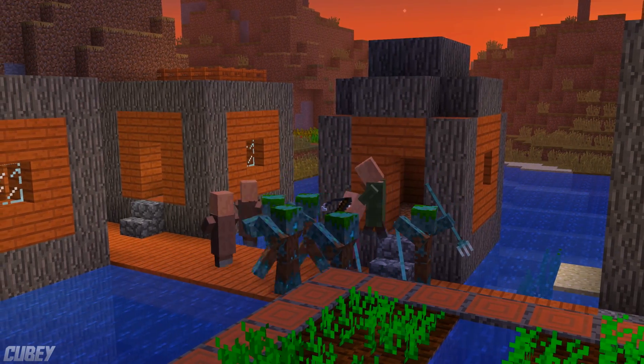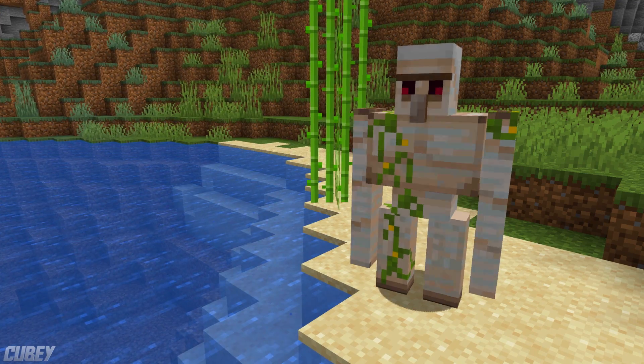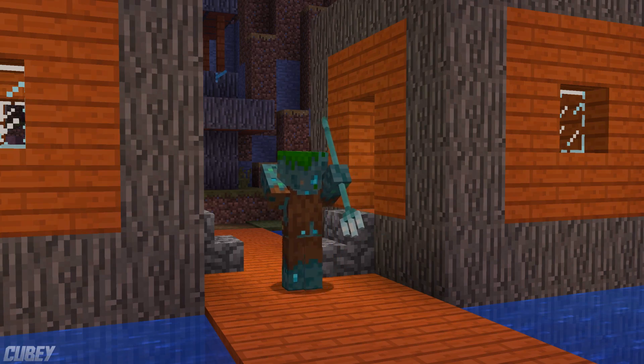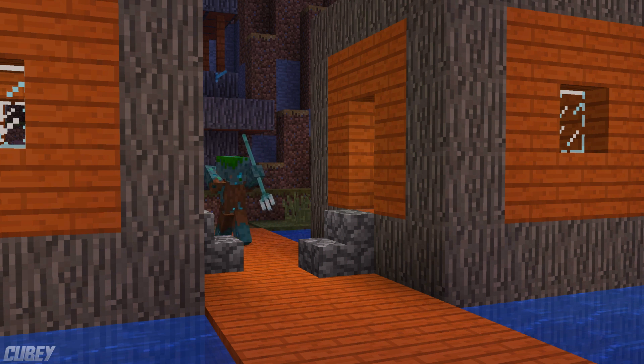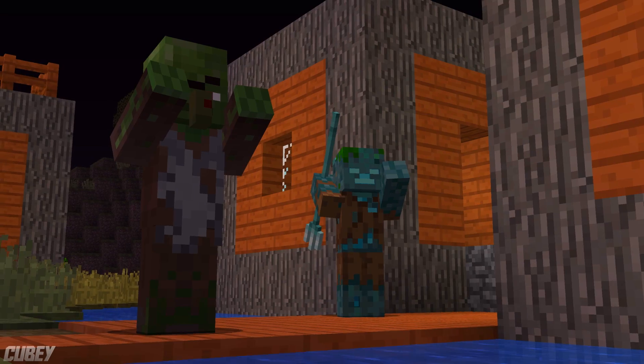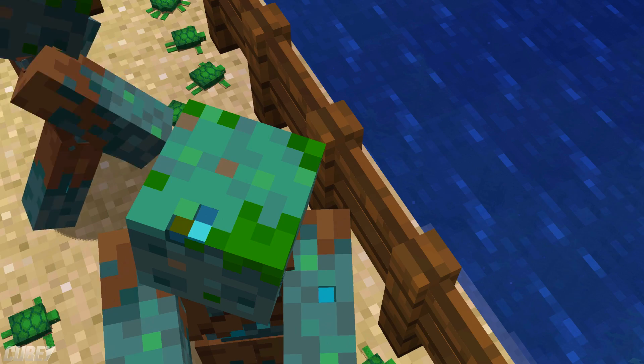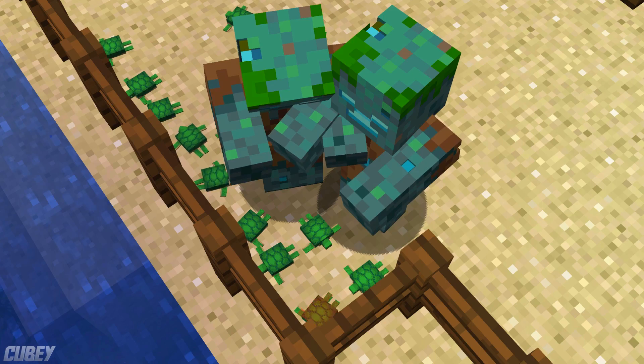Like most zombie variants, Drowned will actively attack villagers, wandering traders and iron golems. Drowned that kill villagers with a thrown trident occasionally transform them into a zombie villager; however, they cannot break down village doors on hard difficulty. Drowned also love to bully baby turtles — and when I mean bully…